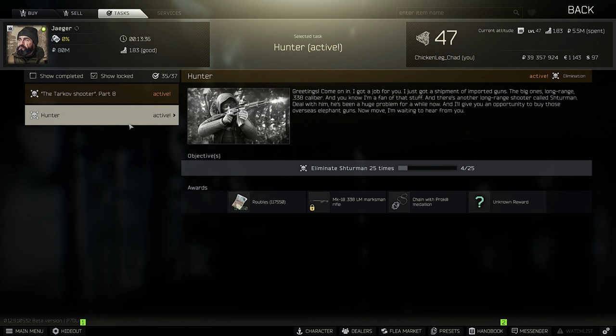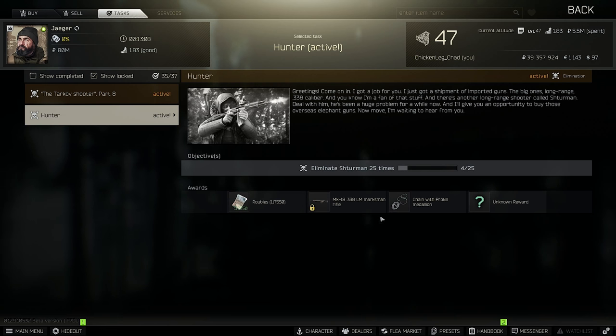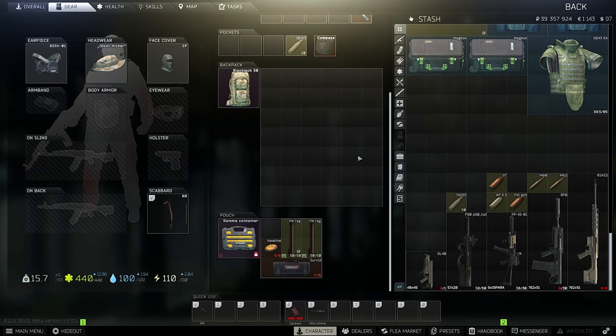You also need Sturman for the Hunter mission. Unfortunately, I didn't get my kills on Sturman before this quest, and Sturman is really crowded right now. On the first day there were a couple of bugs with this quest, but right now it's working. After you finish the quest, you get a lot of rubles, you can unlock the 338, you get a pro kill, and the last reward was a weapon case.